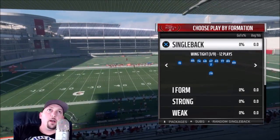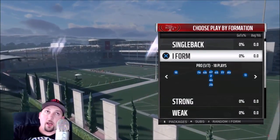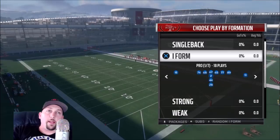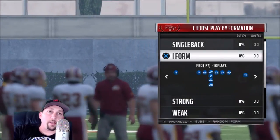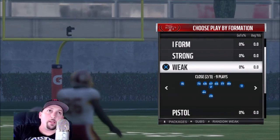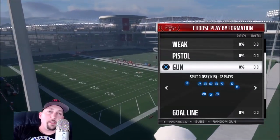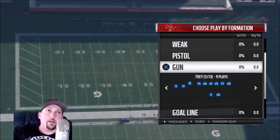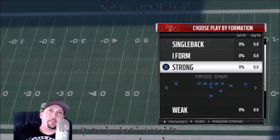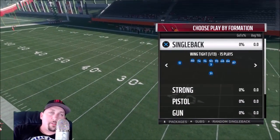Next up we've got a brand new 49ers playbook — new coach, so it's essentially completely different from last year. The single backs are pretty much the same as every other playbook — nothing spectacular. But the I-Form has seven different formations and they're all really good: Wing, Tight, Close Flex, Slot, Close, Y Off, and regular Pro. You could make an entire offense out of those — that's got to be the best I-Form I've seen. The strong and weak formations are kind of average, the pistol isn't great, and the gun is about average. A little boost because of that exceptional I-Form.